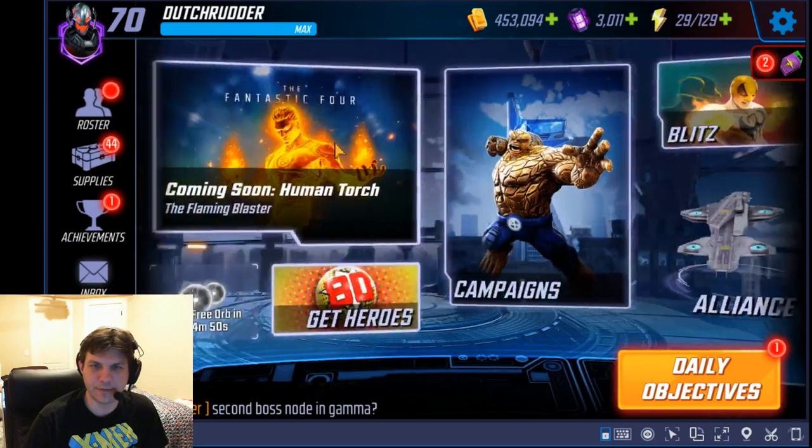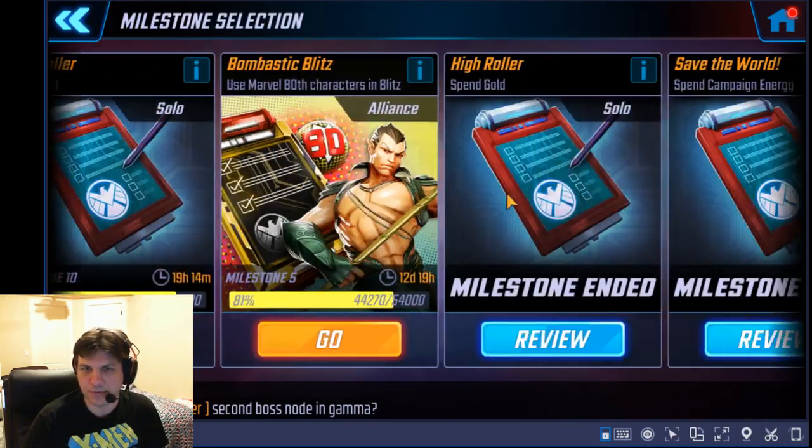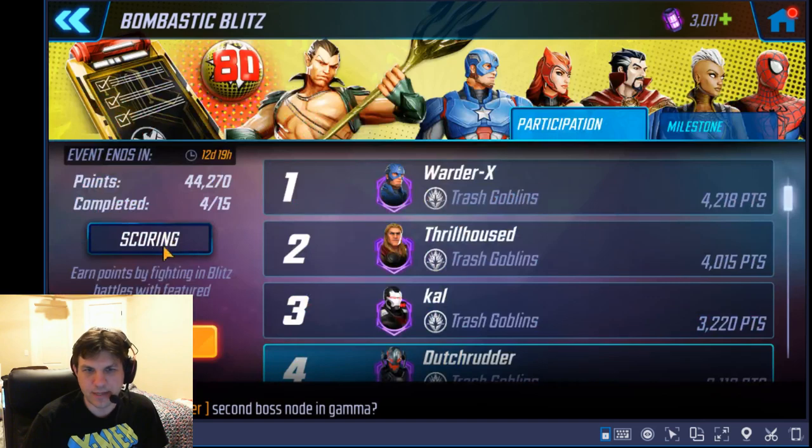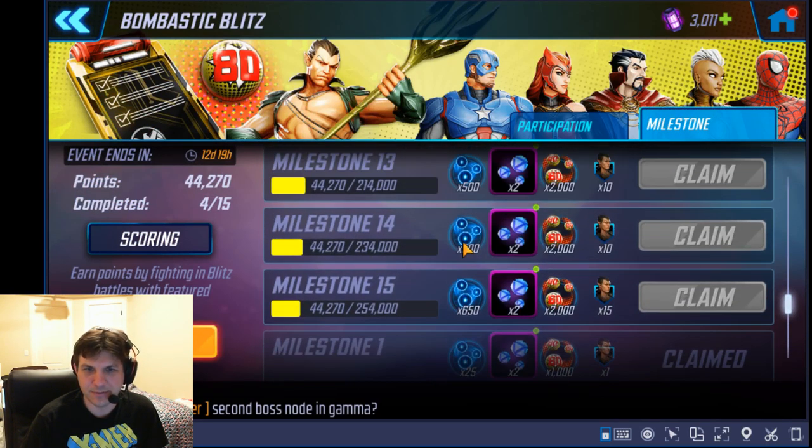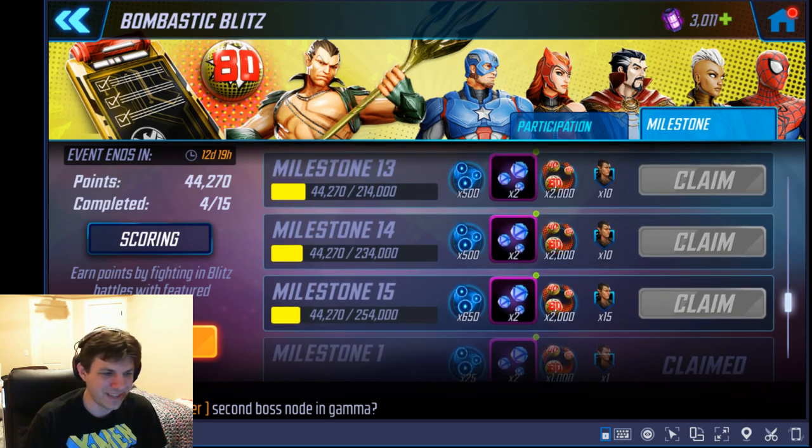Let's go back to the milestones. We need a total of 254,000 points over 14 days. We're already in day two, so it's about 12 days and 19 hours left. So 254,000 divided by 14 equals about 18,000 a day, and then divide that by 24 — you need about 755 points per person per day.